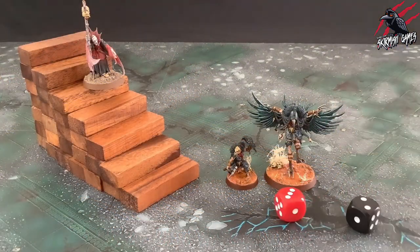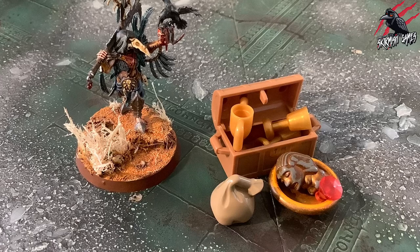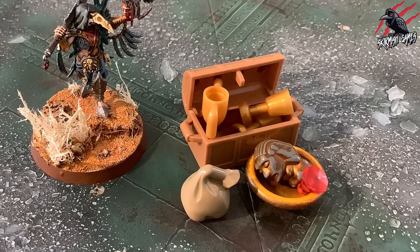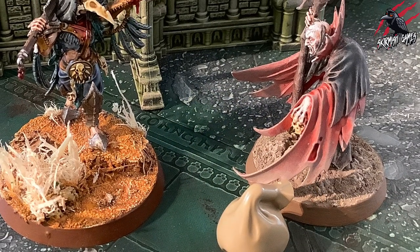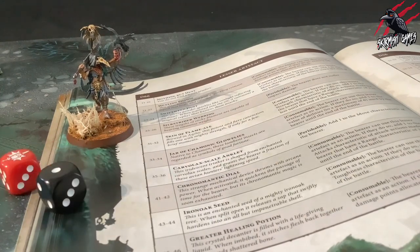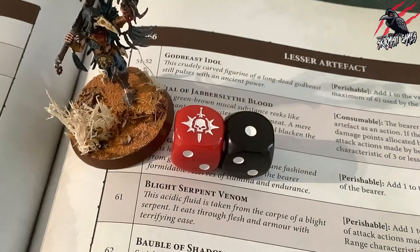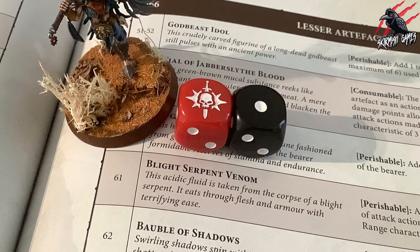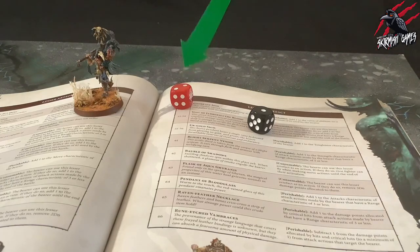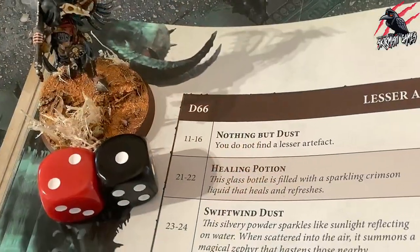Now we're on to step 5 where we search for lesser artefacts. There are many items of treasure that warbands may acquire — some are much sought-after treasures found in hidden vaults locked away since the age of myth amidst the ruins circling the Varanspire; others are more common and can be bartered for in the dark streets of anarchic settlements. After a campaign battle each player can make one search roll upon the lesser artefacts table on pages 68 and 69. Roll 2 dice — the first indicates the tens roll and the second the units roll, also referred to as a D66 — then look up the corresponding result on the table.